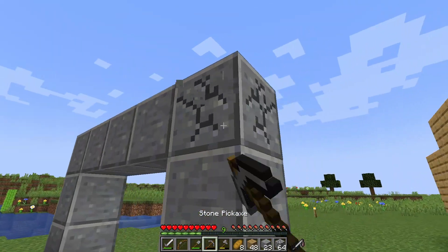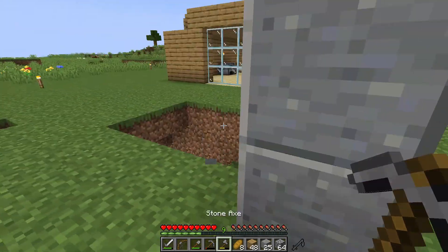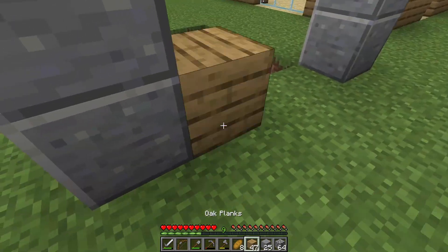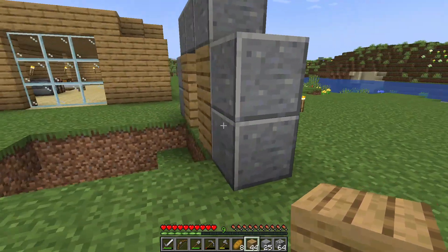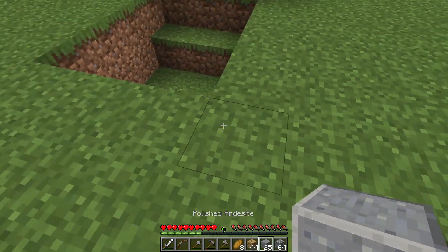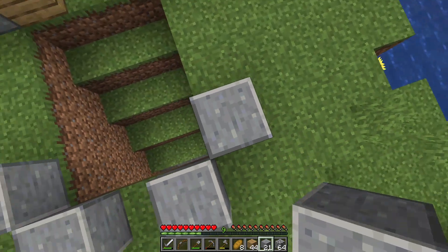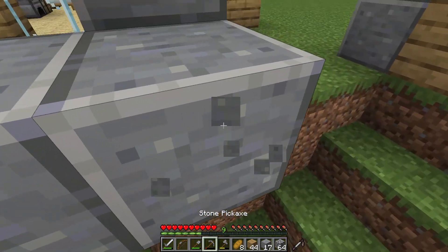I'll definitely need to collect more wood later. Let's see what I can make here. I think the entrance should be made out of polished andesite — look at that, it already looks amazing! Let's take out the corner here — that's something I usually do for building. Then let's make these parts out of planks.